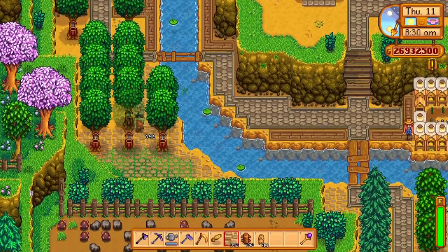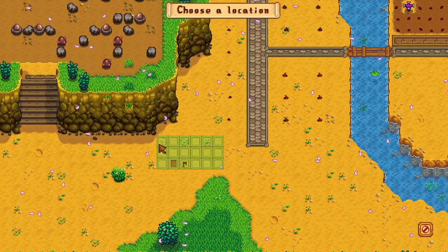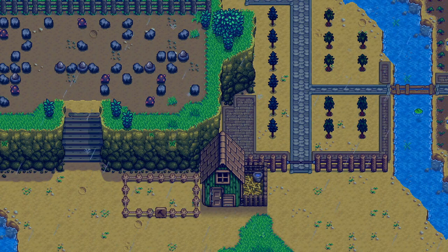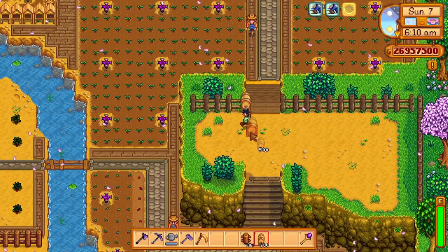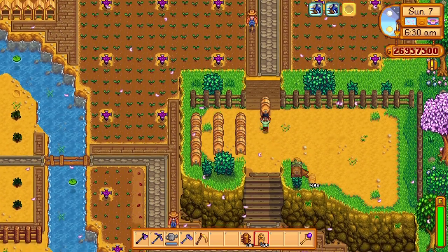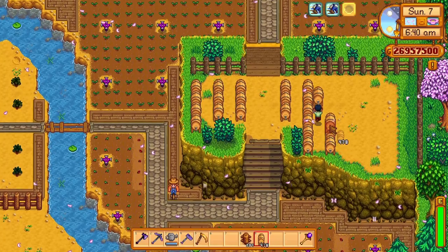Then it was farm animal time. To the southwest was where I decided to place a coop and a barn alongside a silo. The area to the east felt like a spot I could explore with some kegs — at first I decided to keep the kegs outdoors and place them two tiles apart for easy access.